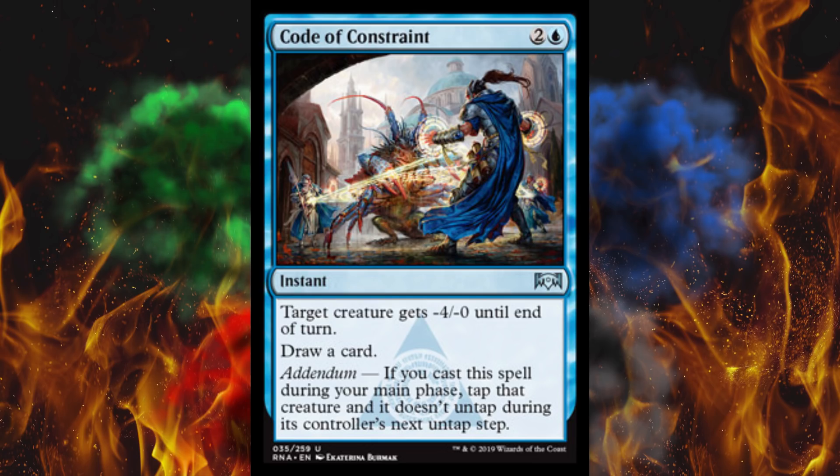Next up, Code of Constraint — and that artwork is freaking awesome. It's a 3 cost instant: target creature gets -4 attack, -0 toughness until end of turn, and you draw a card. It's not going to drop toughness to kill it, but it might help in what would have normally been a trade, or to ram it into a death toucher. Addendum: if you cast it during your main phase, tap that creature and it doesn't untap during its controller's next untap step — basically a completely different spell. It's a nice controlly card, though there's nothing particularly special about it.